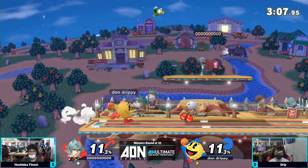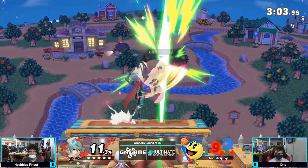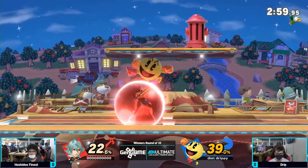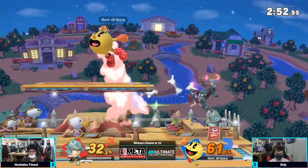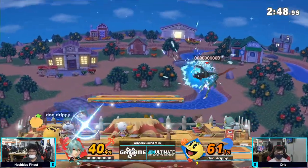Hoshido's Finest is just going to run out there and back air. That has been the tale of this game — Drip getting these very nice bits and hits and keeping out, and then Hoshido's Finest just getting mostly straight hits, racking up damage and closing it out early. They're killing at a lot leaner percent. Now Hoshido's Finest does have the lead.